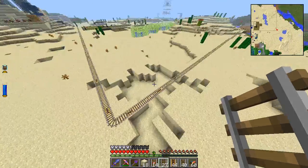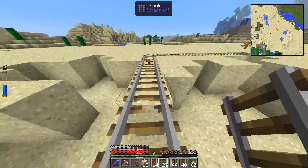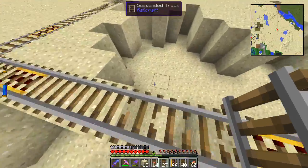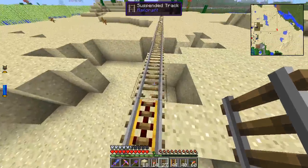Alright, welcome back. So I just have this little bit of track laid. And I wanted to point out one very important thing — suspended track does not support the player. So you will fall right through this. If you're holding shift, you will stop at the block edge, but you'll fall through suspended track. Okay.